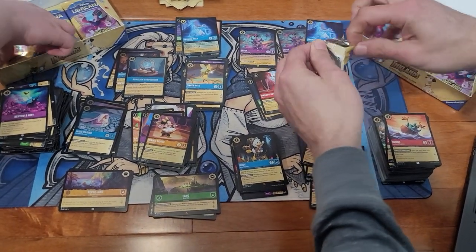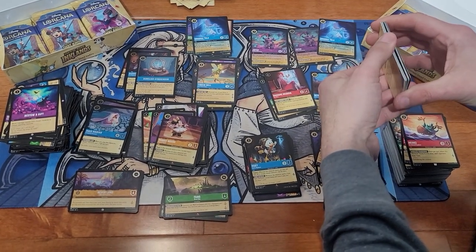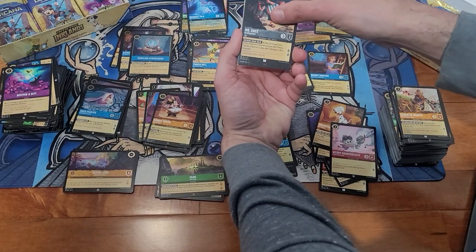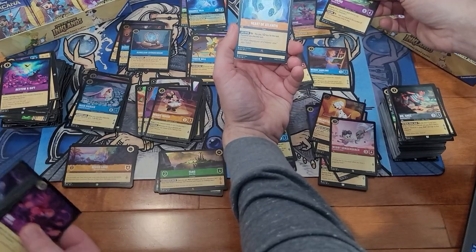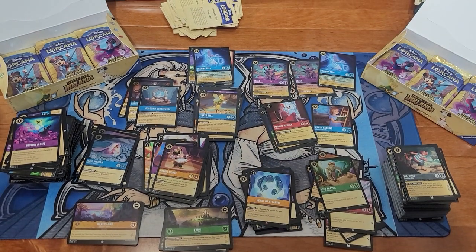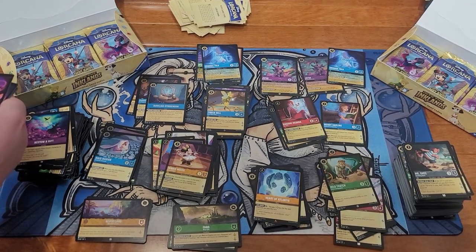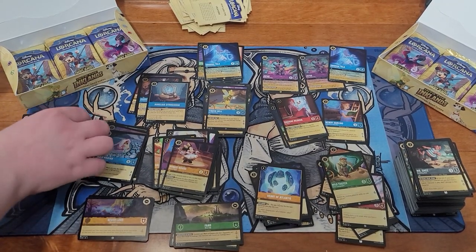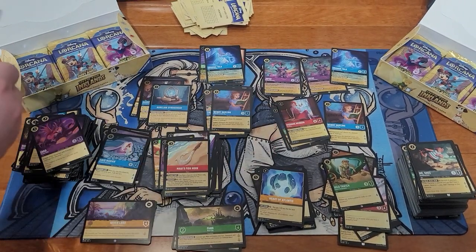We got pack 15 here. What do we have? The Queen of Hearts, Mr. Shmee, Stratos, and the Heart of Atlantis. Milo Thatch. I can't be the only person who thinks that for a lamp card they should have had Olympus, considering they got two cards for Olympus — it'd be a good one. Maui's Fish Hook, Windy Darling, and the Boss is on a Roll — foil rare.